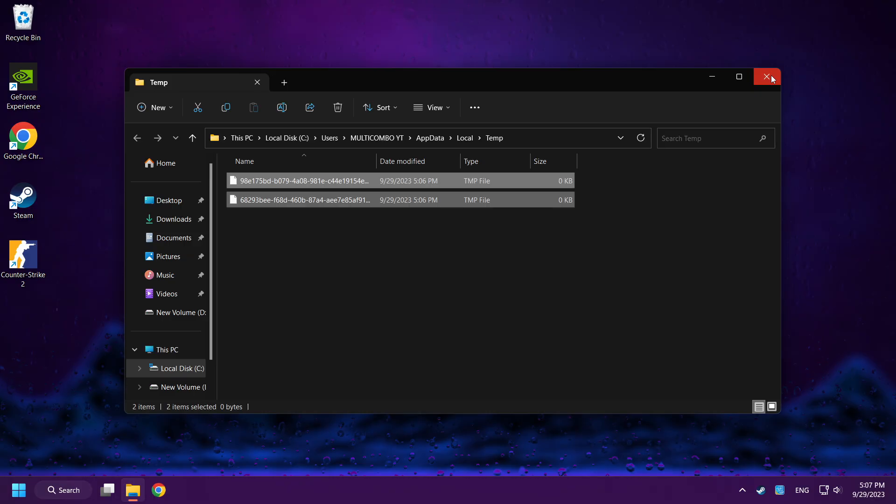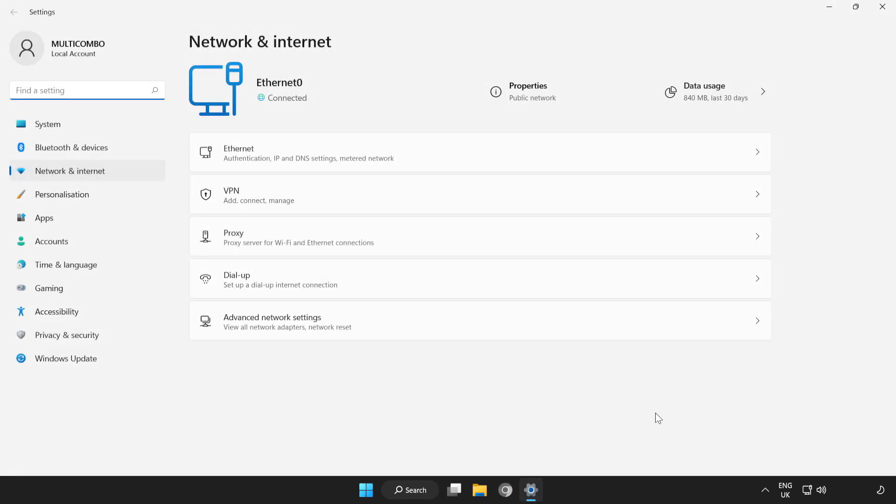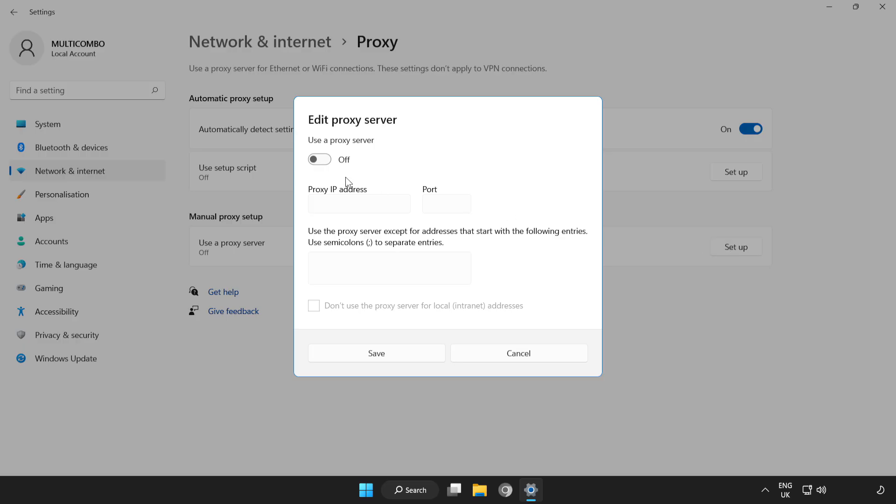Close the folder. If that didn't work, right-click network and open network and internet settings. Click Proxy. Click Setup. Turn off the proxy server and save.